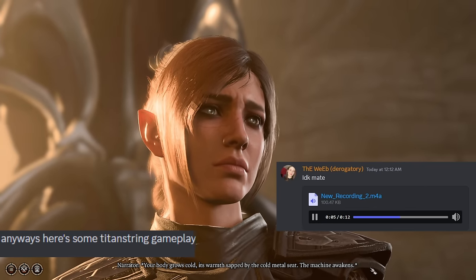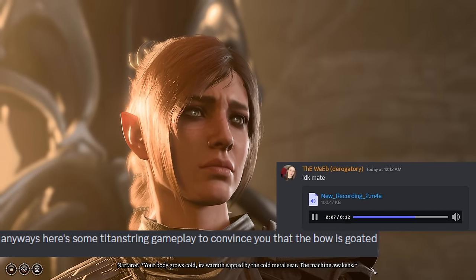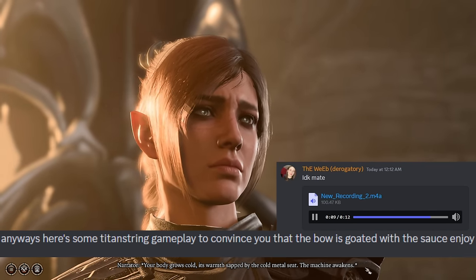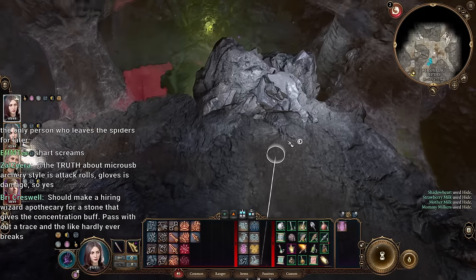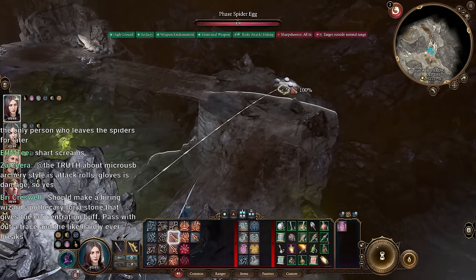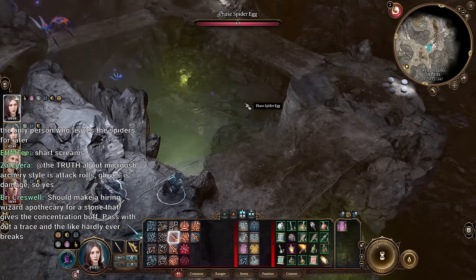Here's some Titan String gameplay to convince you the bow is loaded with the sauce. I recommend doing the spiders at level five. The spider mummy can be a run-ender on honor mode, so here's a little trick: you can shoot the eggs while on the run.